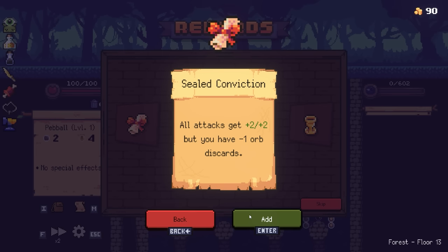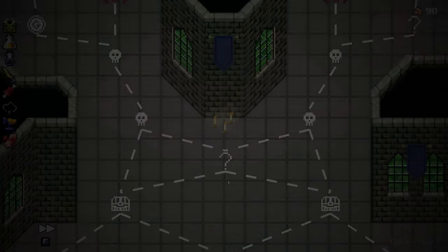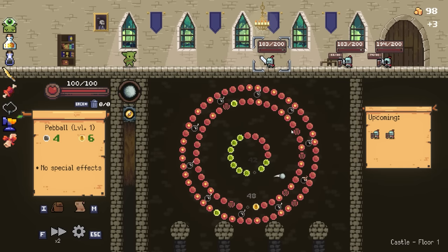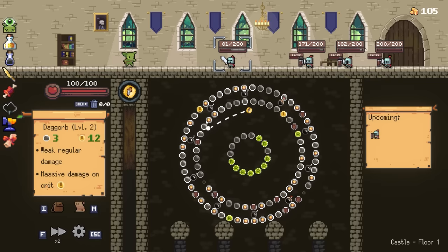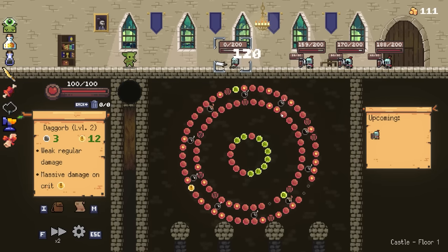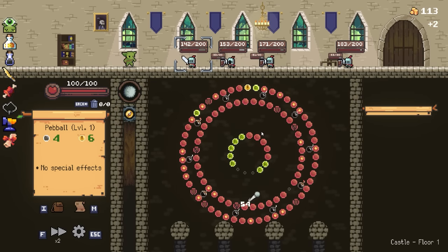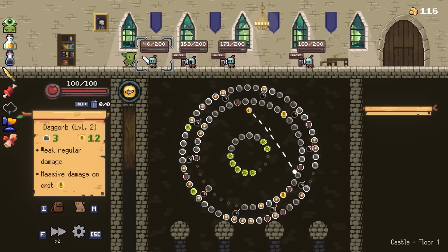Do we want Sealed Conviction? Just have solid solid balls - I'm doing it. It's not like we've got that dense deck that we're fishing for stuff, but we can still remove things. Ka-chow! Right, I don't actually have a good answer to the shield boys - that's gonna be a problem. The shots are pretty good but not fantastic. Have we really just not got a single bomb? I guess because it's just endlessly refreshing.